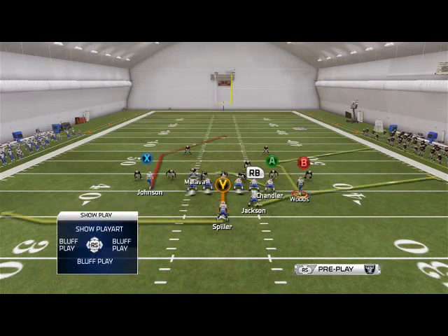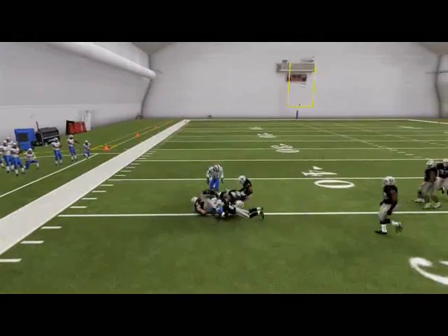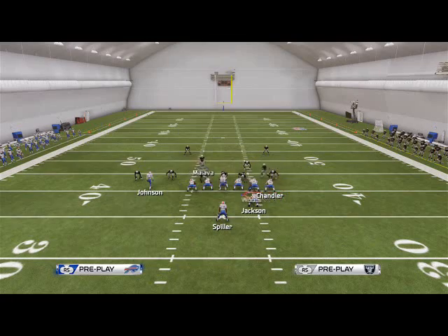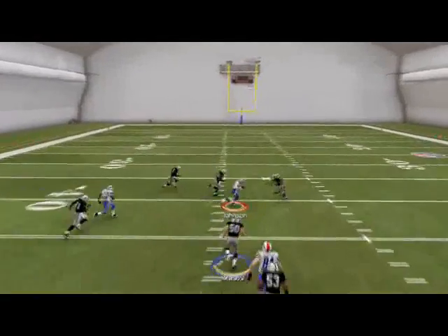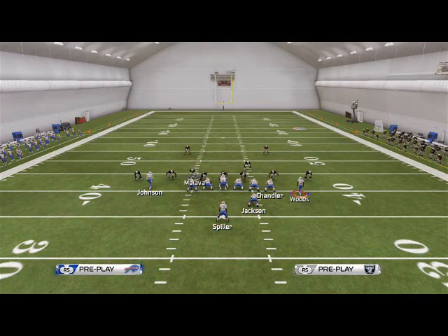With Inside Posts, we motion Woods over and let him set up, then snap so he doesn't get bumped. Pass lead to the outside when he cuts outside — basically a little out route — that's our snap read on this play. If that's not open, then Johnson on his post will be open with a pass lead down to the inside, and a lot of times they're going to have to pick one of those two to apply a control.